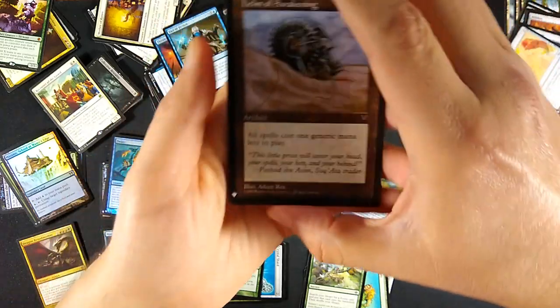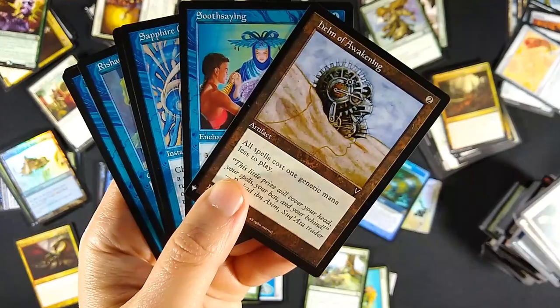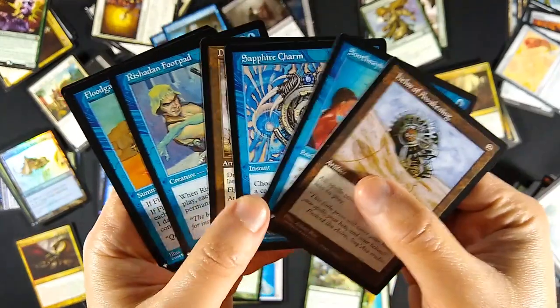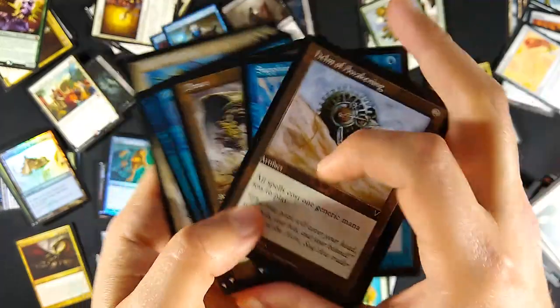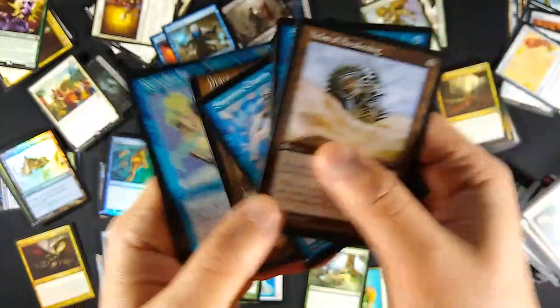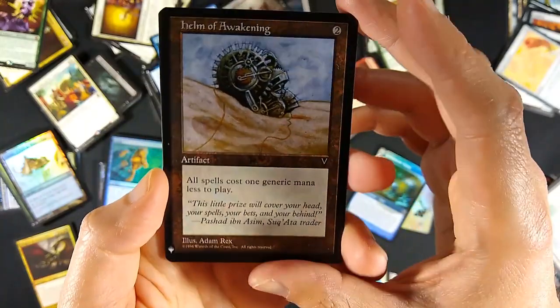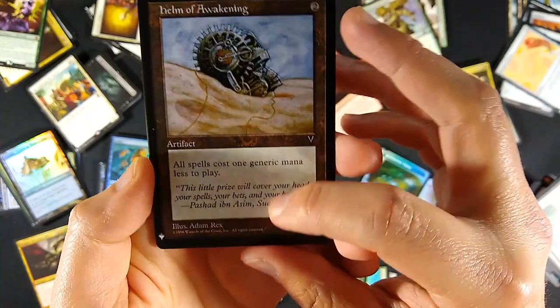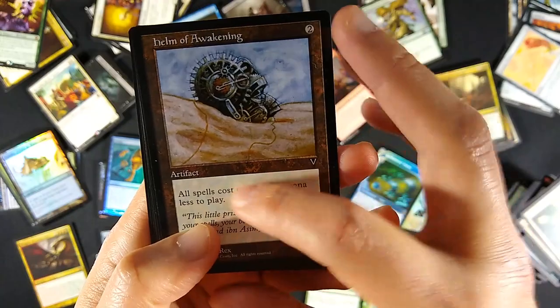Let's start off with the vintage cards with the original borders. I played back in the 90s - these are the borders that speak to me, the cards I played with back then, some of these actual ones too. The most valuable one was Helm of Awakening, a common from Visions way back in 1996. It reduces the cost by one generic mana.